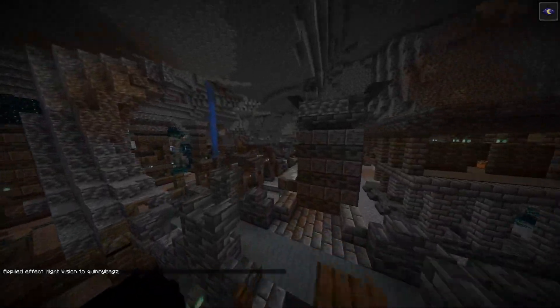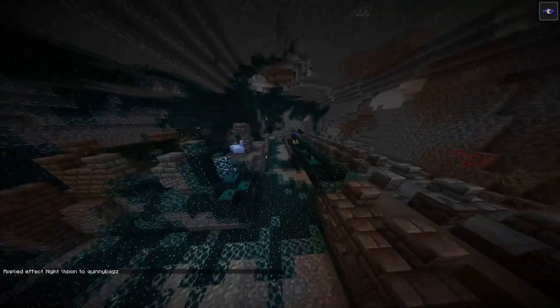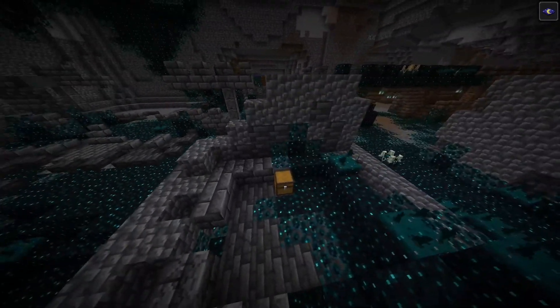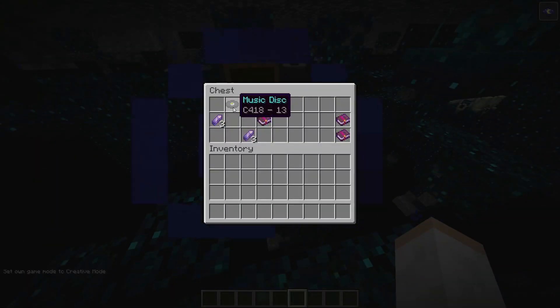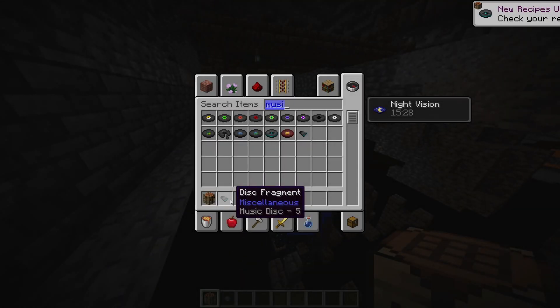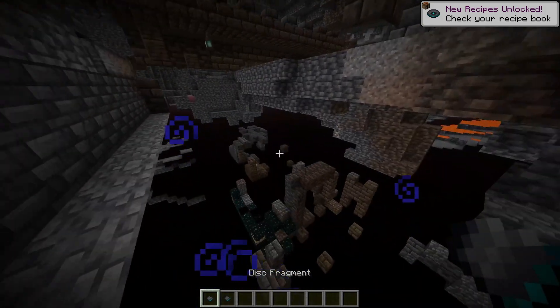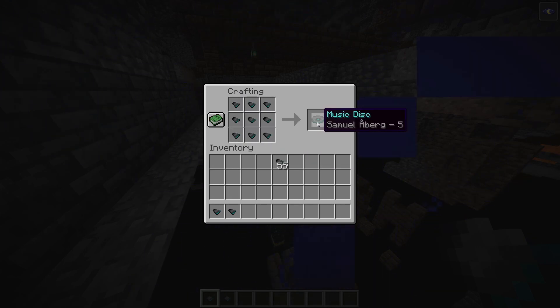The first place we need to visit is the ancient cities. We have to look around for these new music disc fragments, which is pretty cool. I managed to find a music disc fragment — not actually in any of the chests, but inside my inventory. Basically you take nine of these and you craft a music disc called Otherside... Samuel Amberg 5.